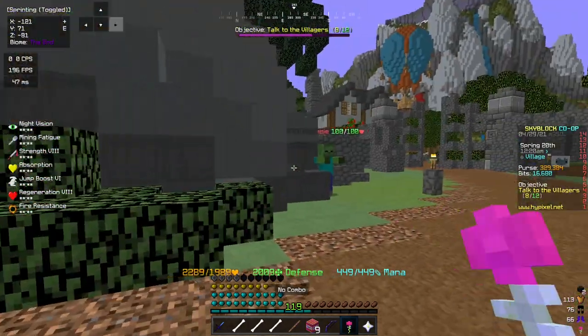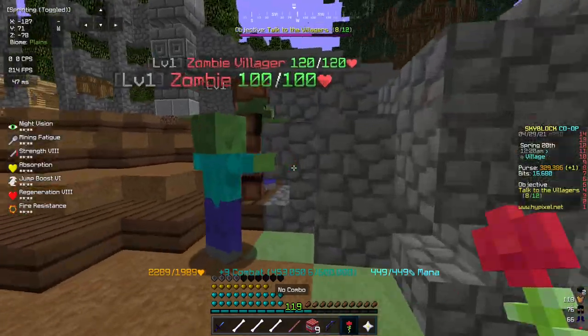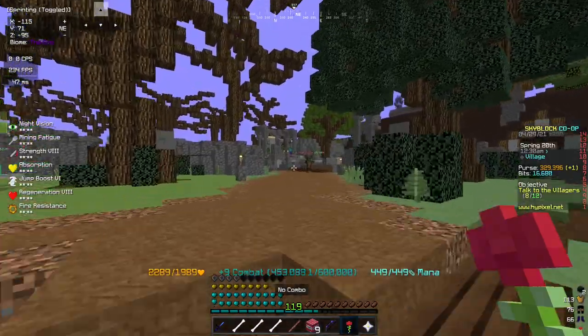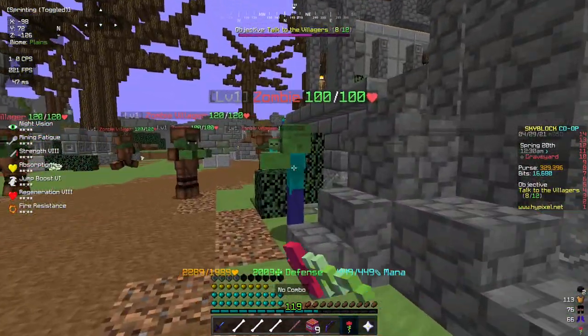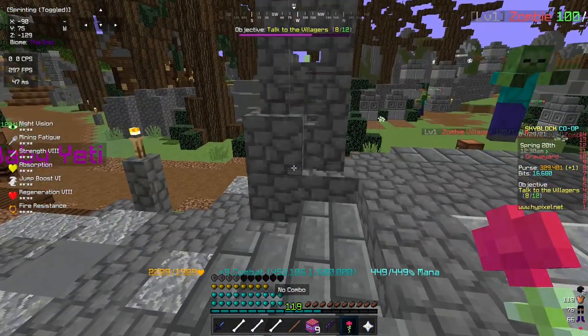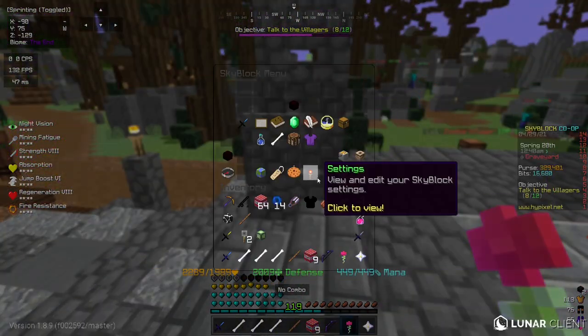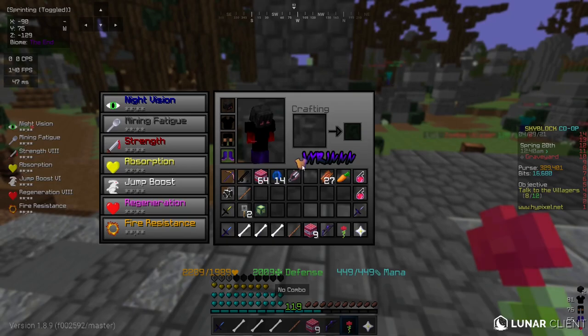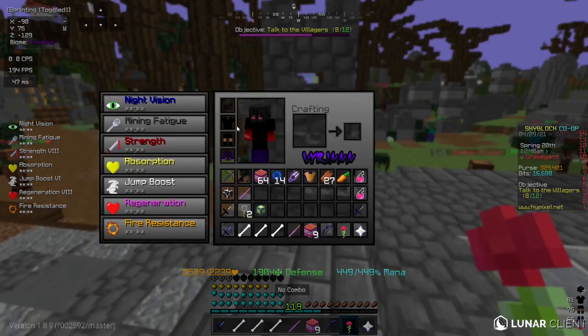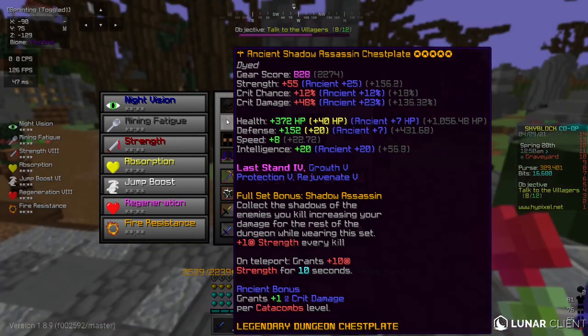We're gonna be hitting this zombie mob. 81,000 damage — consistent 81,000 damage. Now let's put on the shadow assassin chestplate. Notice it gives less defense but way more HP. There's the shadow assassin chestplate — here's the HP.